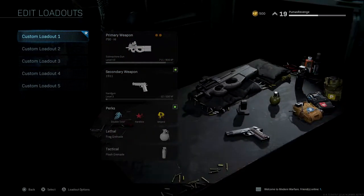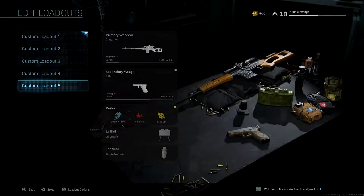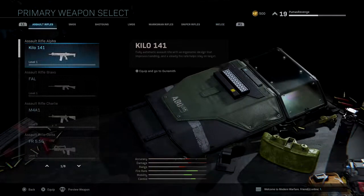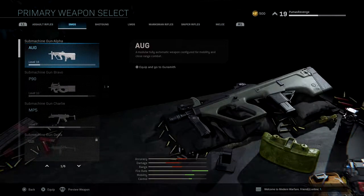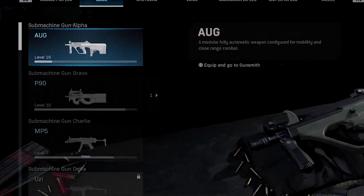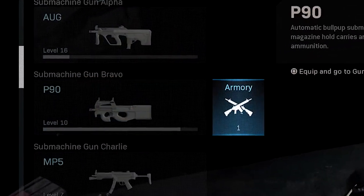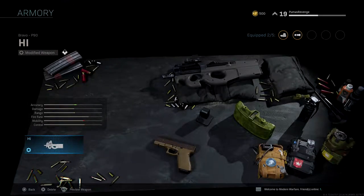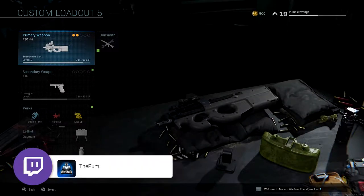Now the way you get into it and load it back: pick another class you're not using. The P90 is an SMG, so scroll over to SMG. See where it says P90? I now have a different option — a little arrow to the right pointing over to Armory. Click on Armory and there is your saved class. Click on it and boom, now it's in your custom class.